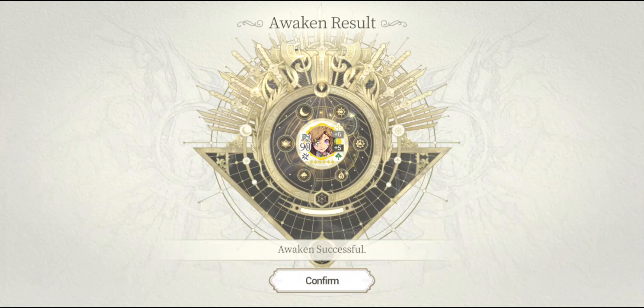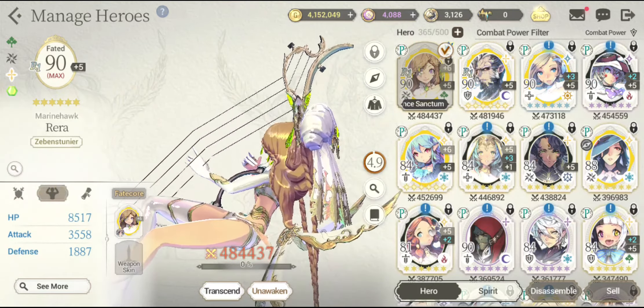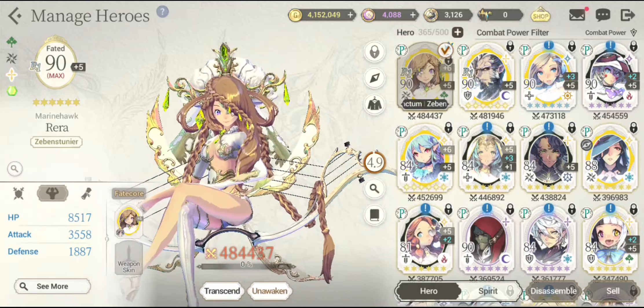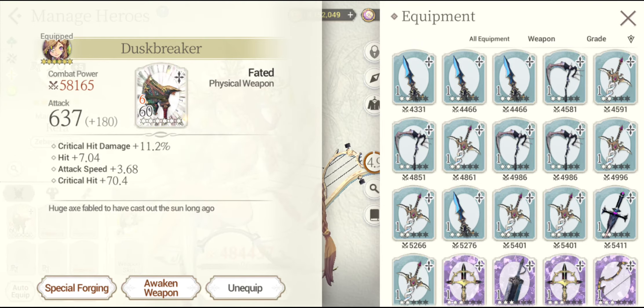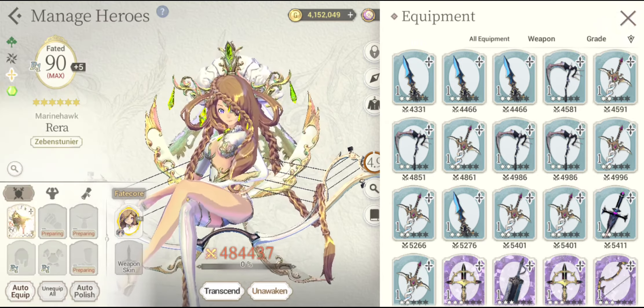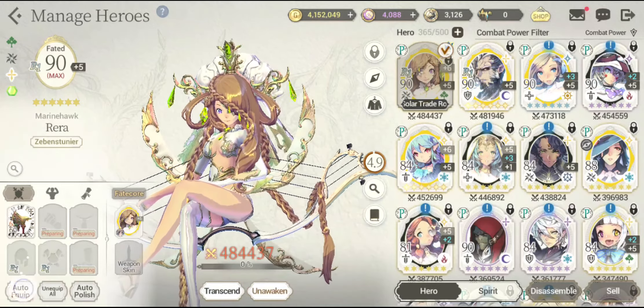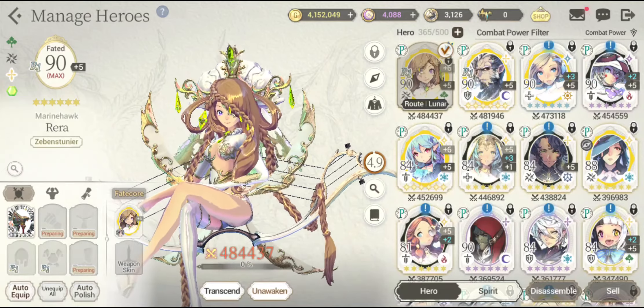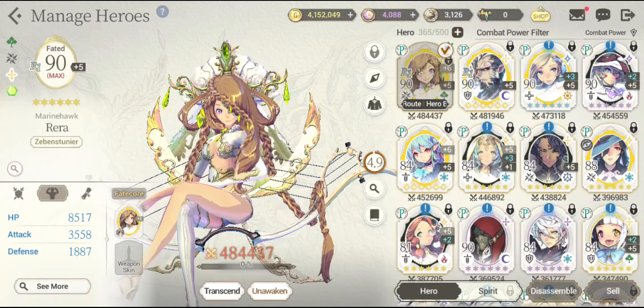Now there is an R1 icon that has just been patched to the icon of my Fatecourera. Looking at her stats — wow, the attack stat is now 3558! The extra attack stat is being provided by the faded weapon, which is not consumed during the process — only the armors are consumed. The armor slots are currently empty, so I just need to farm the rank one armors.